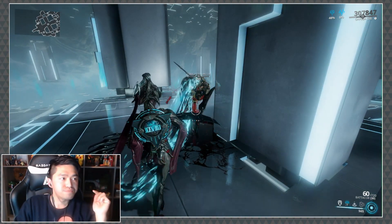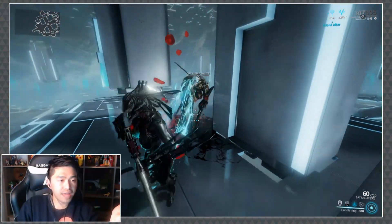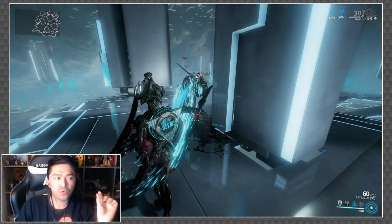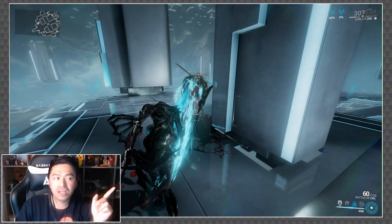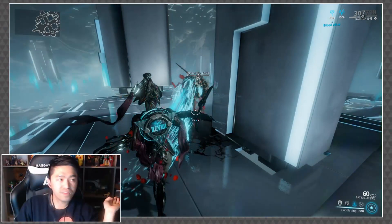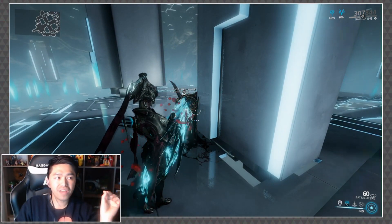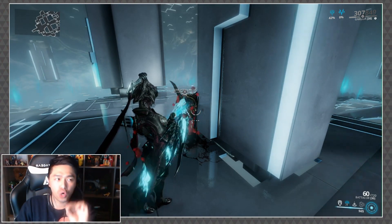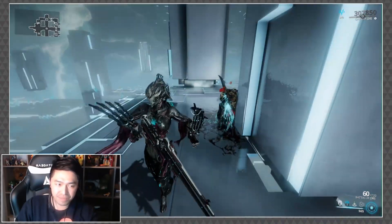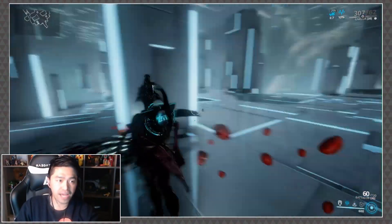Let me show the health regen behavior again: doing a spin drops us to 425 and we slowly go up — 47, 48, 49, 50 — notice how long it takes to get those last few percentages. The amount of health regenerated per second gets lower as you get closer to full health. I considered whether it's based on missing health, but my calculations didn't seem to bear that out.